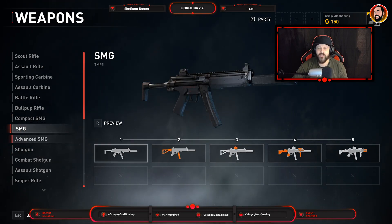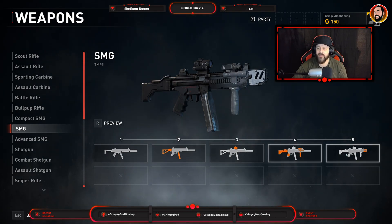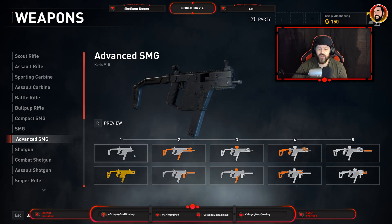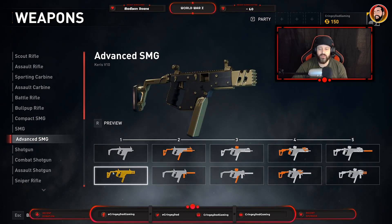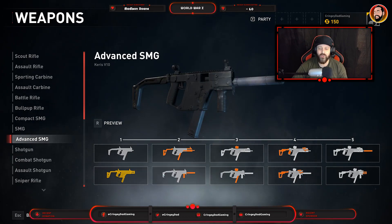Different characters will start off with different weapons and you unlock weapons as you progress, so you're not going to have access to all of these right from the start. Some weapons you'll actually be able to pick up from different areas within the game — there's quite a good selection for you to pick up and use as you go through.